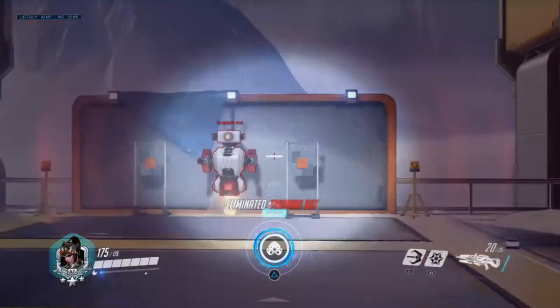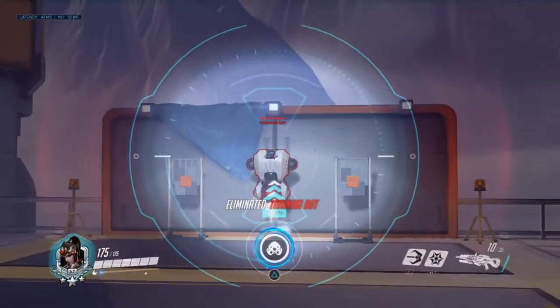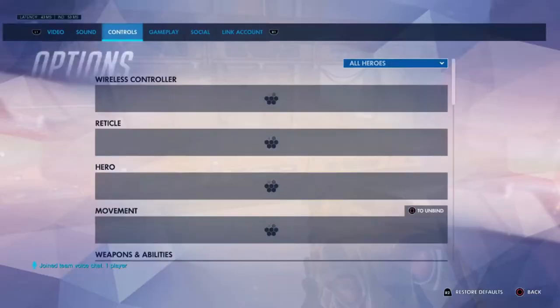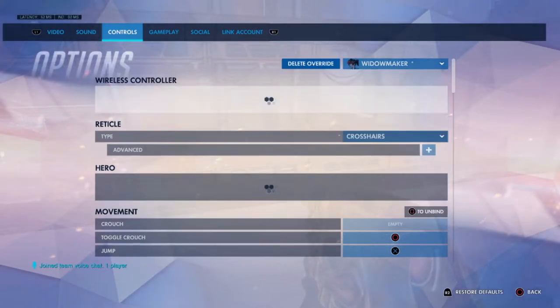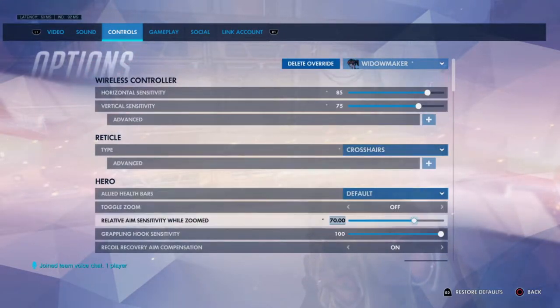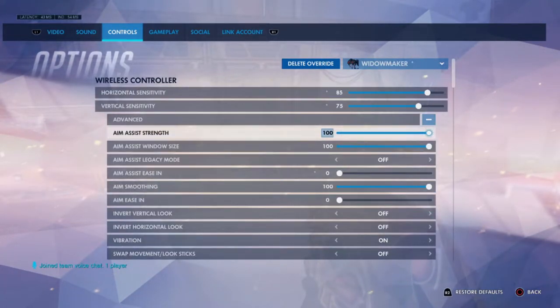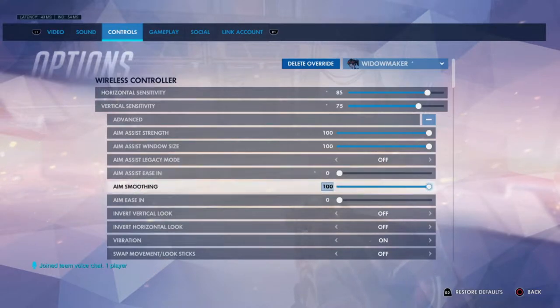It's just your job to guide the crosshair, correct it, and hit the head. Currently, what I'm playing on with Widowmaker — here's my sensitivity: I'm playing at 85 horizontal, 75 vertical. If you go to advanced, I'm going 100 aim assist strength and aim assist window size 100.